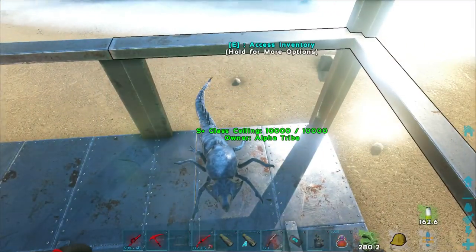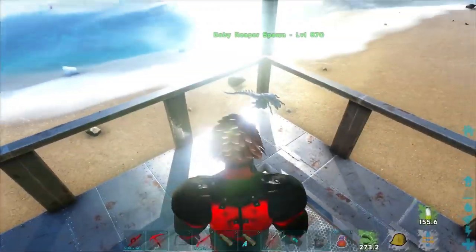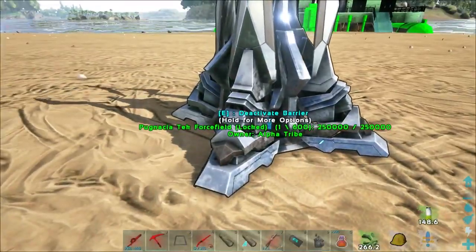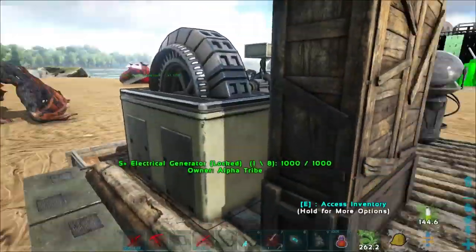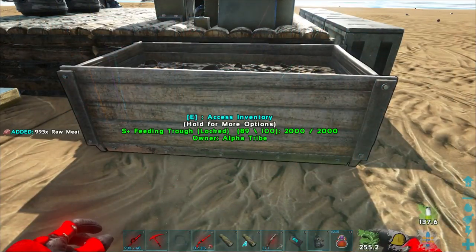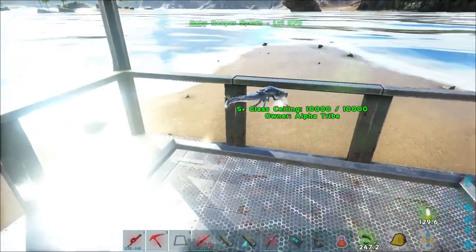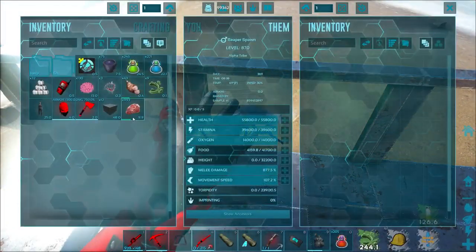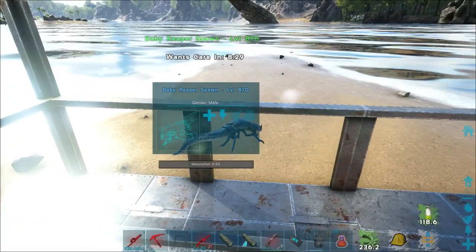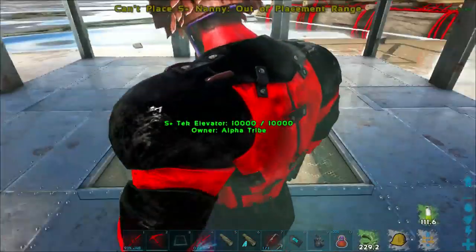Did we get him? I think we got him! Yeah, we got him! Look at this little guy - oh, you're so cute! Not really, not really at all! Alright, let's go. There's a couple things I want to do. First and foremost, I'm a little nervous about the force field affecting him! Now that we've imprinted, it probably doesn't matter. Next up, we've got to give him some food! Let's pop on up here - let's throw that in there. Next up, imprinting! I got the nanny.